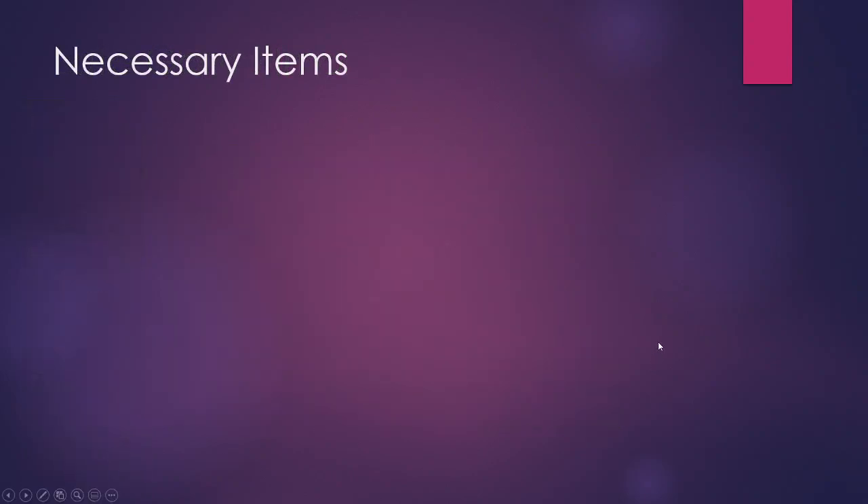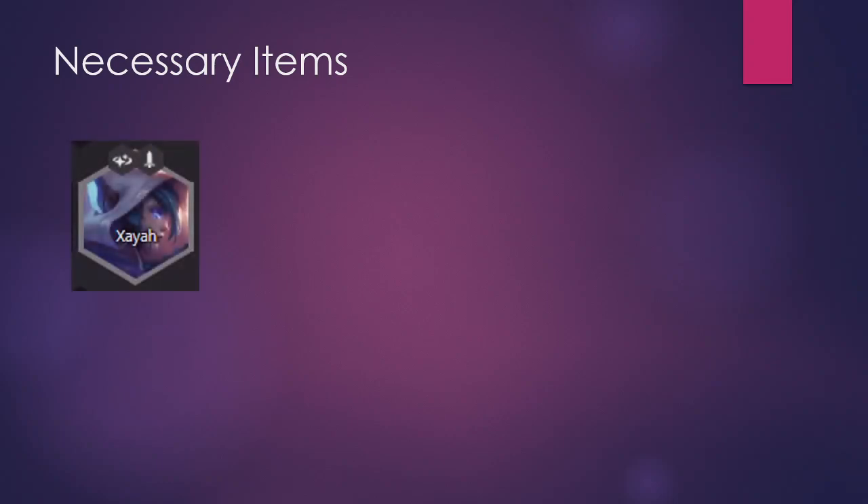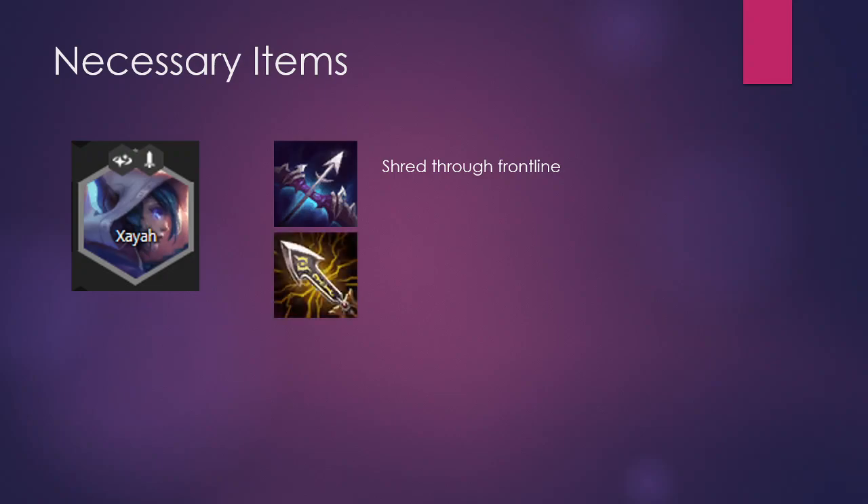Let's talk about the necessary items for this comp. Xayah absolutely needs Last Whisper — it's mandatory. Without Last Whisper she cannot do anything versus a Vanguard frontline; it is just the peak necessary item. Also necessary is Infinity Edge — it is the best DPS item in the game right now, and since Xayah will be three-star she already has a lot of attack damage, so multiplying that by 2.5 is just incredible.